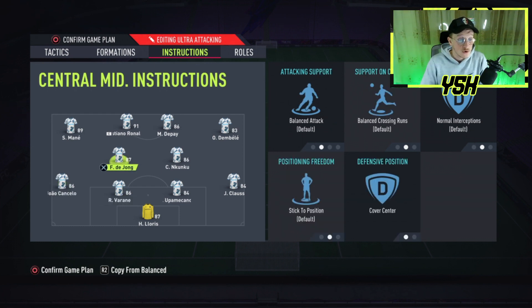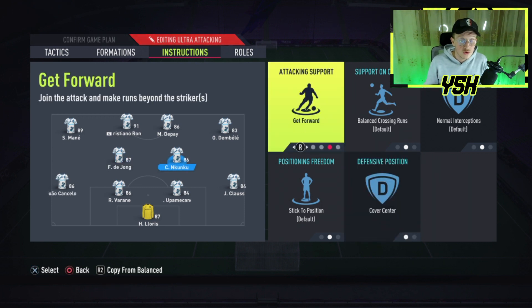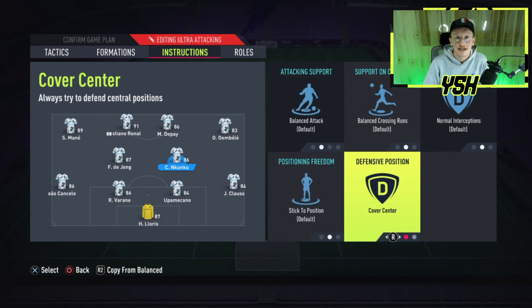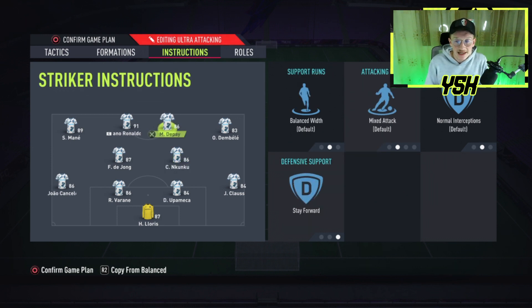Let's move on into the midfielders. Of course you have a right center mid and a left center mid. I recommend using box-to-box midfielders — players that have got good all-rounded stats — so they can help you on the attack and intercept the ball when you lose it. For the instructions, they both should cover center only and nothing else. I don't recommend using get forward with your center mids, because you're gonna see your center mid running and standing next to your striker, so you won't have anyone in the middle to intercept the ball or make a pass. Just use balanced attack with your center mids and fast build-up will do the job.